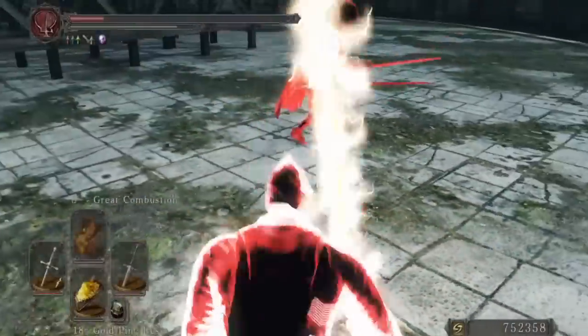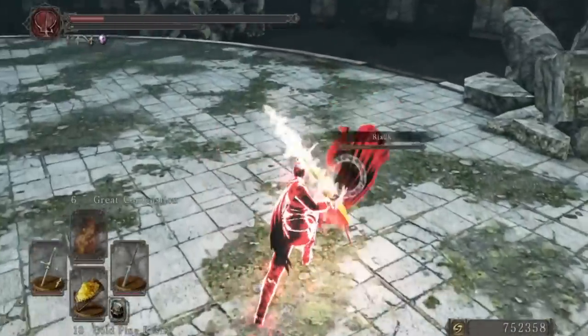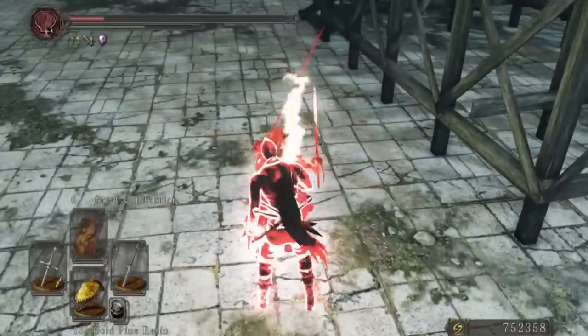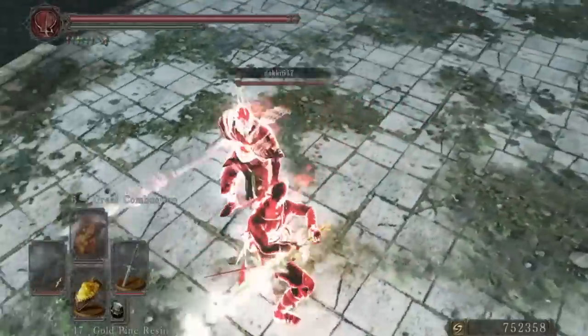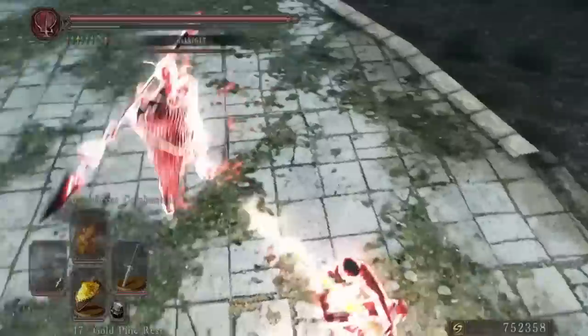It has 50 lightning damage and 50 magic damage, and it's good in a way. What you can do is put on the lightning clutch ring, magic clutch ring, or sorcerer's clutch ring and then buff it with resin, which increases the damage output a lot. You can go full crazy with it. It also has a special R2 that no other weapon in the whole game has.